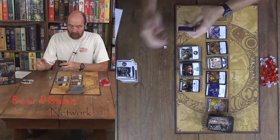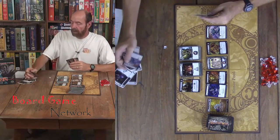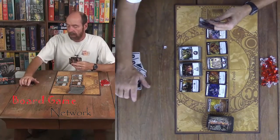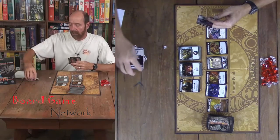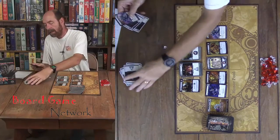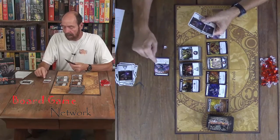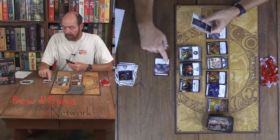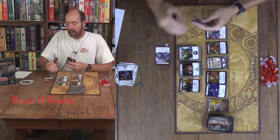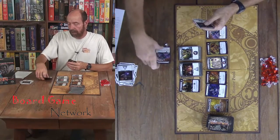Any heroes you play during your turn — since I just picked up a hero — once you run out of cards in your deck, you just reshuffle as you need to. You draw to the end of the deck and then reshuffle your discard. Once you get a hero in your hand, any cards you have in your hand you just play out. You don't have to pay any cost for them — you've already bought them. You just play them out and get whatever benefit is on that. But the hero stays out in play until the end of your turn, so when you're discarding out of your hand, you're also going to discard your heroes.